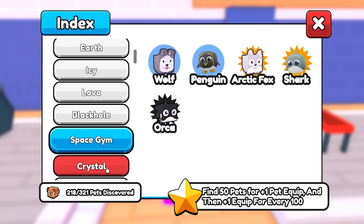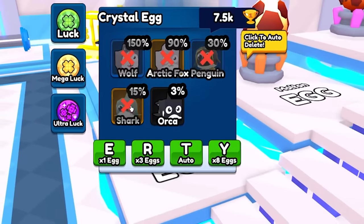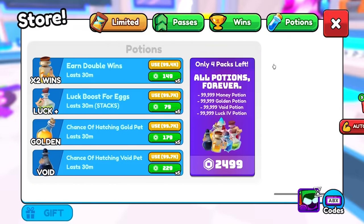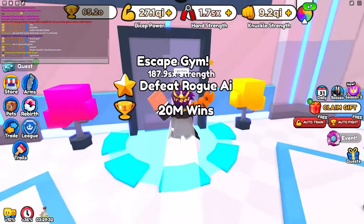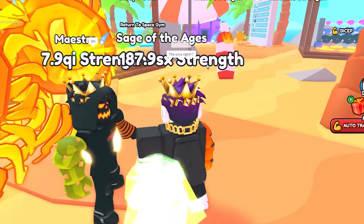The 27th pet is the orca pet, found in the space gym crystal leg area at a 3% chance. I put on my best lucky team, grab the best lucky boost potions from the store, and just spam open them. After spamming a bunch, I should have at least 27 of them by now. I tell darkness I got the 27th pet - the orca. He says yes!